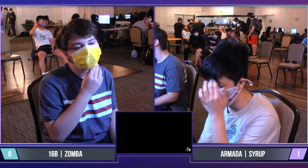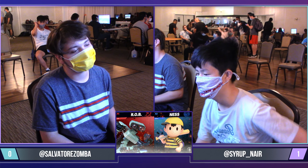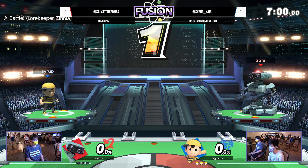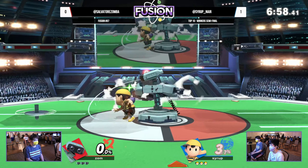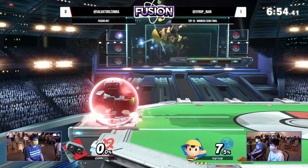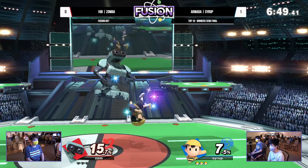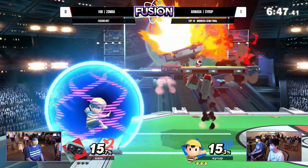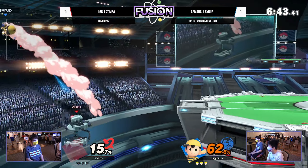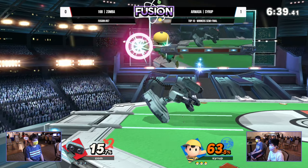He has to play so well around Syrup's shield and be ready for things like that. Syrup has found a lot of success with runoff double-jump aerials — whether going for PK Fire as a deterrent, or being a bit more proactive and coming after him with that long-lasting fair. Great first game there for Syrup. The big thing I noticed from last week to this week is that Zamba was not as patient playing around things such as the PSI Magnet.